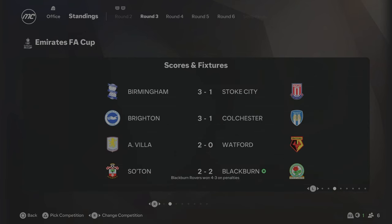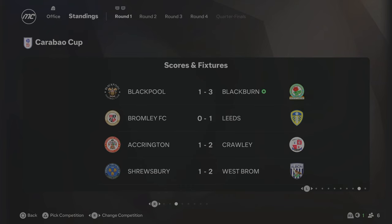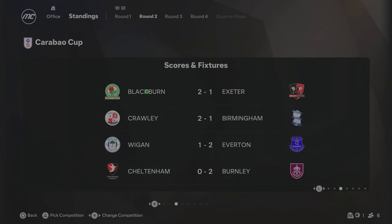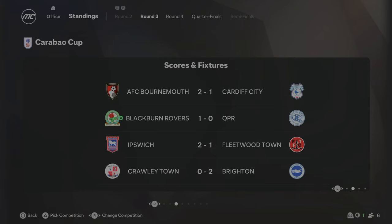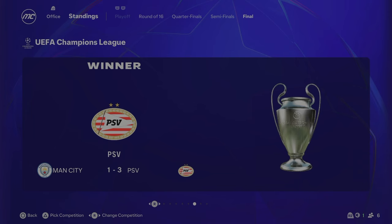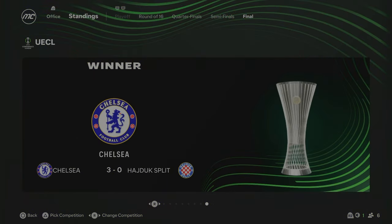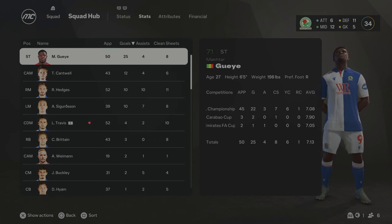In cup competitions, we beat Southampton on penalties in the FA Cup third round, then crashed out in the fourth round against Liverpool, losing 3-1. We beat Blackpool 3-1 in the first round of the Carabao Cup, then beat Exeter 2-1 in the second round, and beat QPR 1-0 in the third round before losing 2-0 to Everton. Elsewhere, PSV beat Man City 3-1 to win the Champions League, Atletico Bilbao beat Roma to win the Europa League 3-1, and Chelsea won the Conference League 3-0.